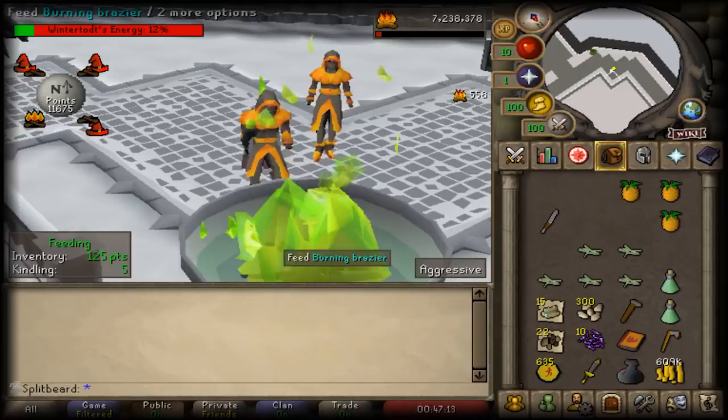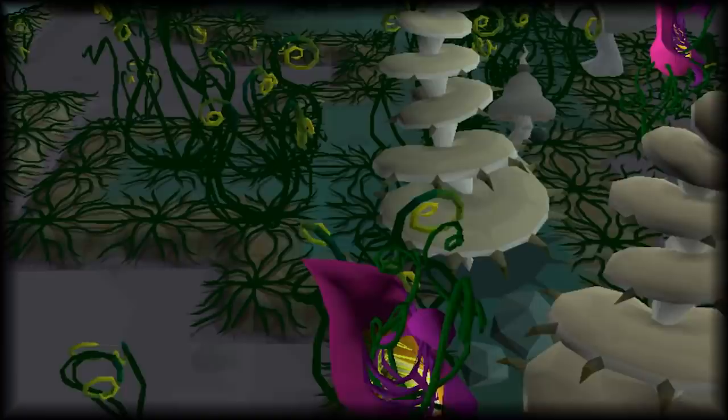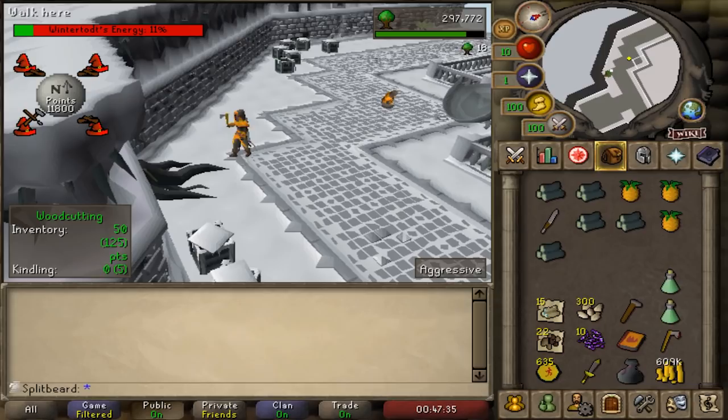Welcome back to episode 4 of the Ultimate Iron Man Skiller series. Last episode was a fruitful one, leaving us off with completing well over 7 million fire-making experience, overcoming the hurdle of completing Merlin's Crystal with zero combat experience, unlocking the most useful area of the build — Fossil Island — and summarising all of which has been completed in a particular order to help propel us directly into episode 4.